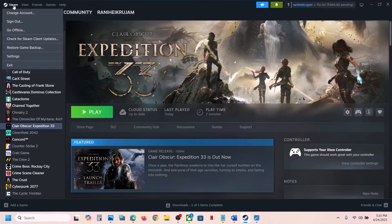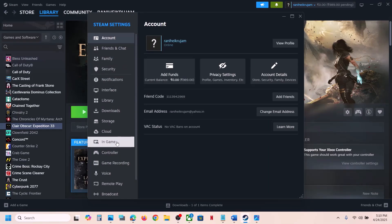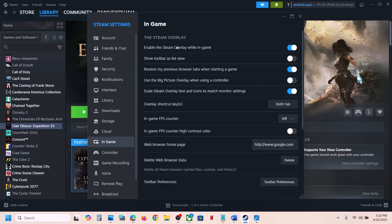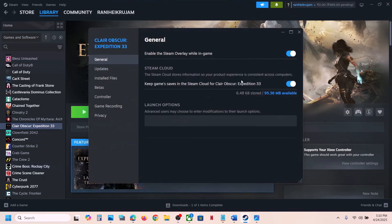The first step is to turn on Steam overlay. Go to Steam at the top left, click on Steam, go to Settings, go to the In-Game option. You can see the option which says 'Enable the Steam overlay while in game.' If this is off, turn it on. Then go to Library, right-click on the game, go to Properties, and under the General tab enable the Steam overlay while in game.